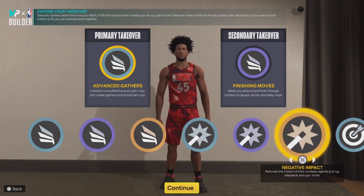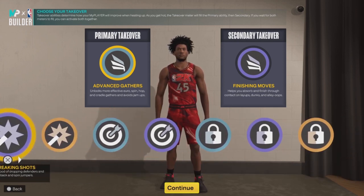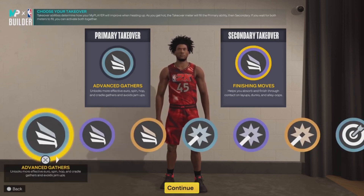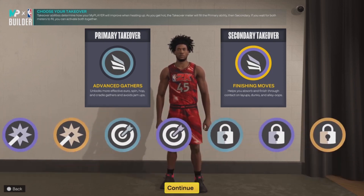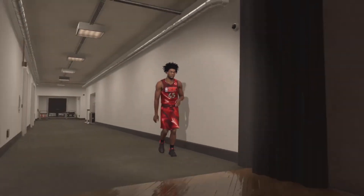For takeover options, you should get slashing, shot creating, sharp, and lock. I went with double slashing because I'm just trying to dunk on people with this build — Mitchell has some crazy dunk highlights and poster moments. You guys can choose any takeover you want, but personally I think slashing for both primary and secondary is the best choice. That's what I went with.